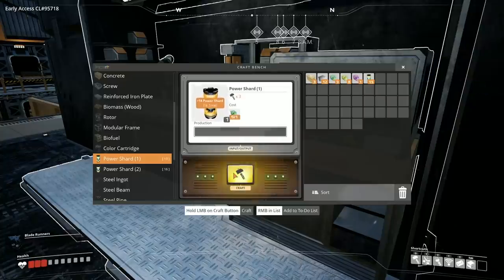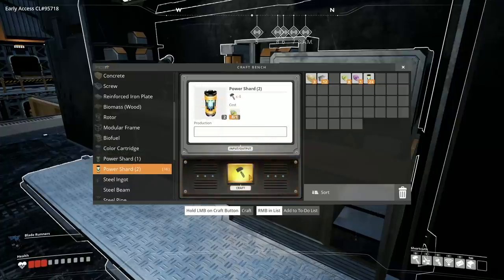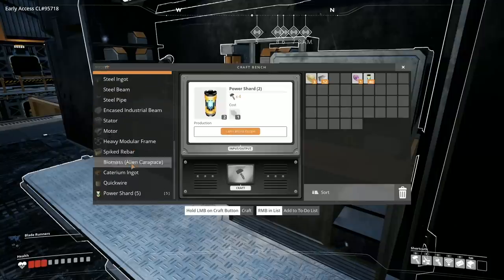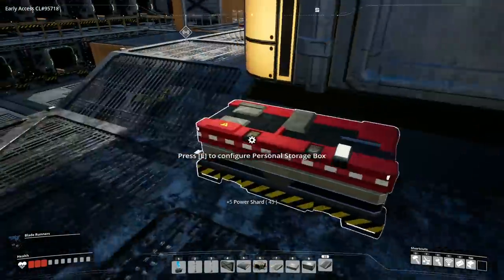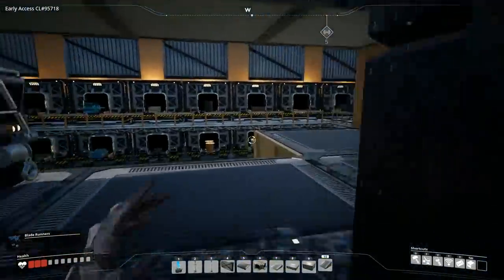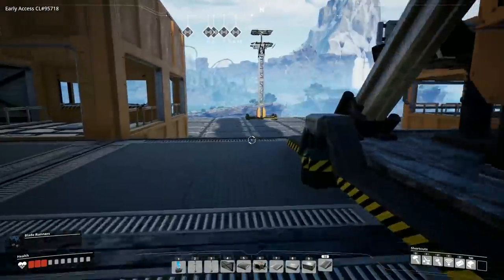There we go — we made the green ones, then the yellow ones. That's already 40 of them, and then we have one purple one. Holy crap — that's serious business. We now have 45 power shards total. That's amazing.